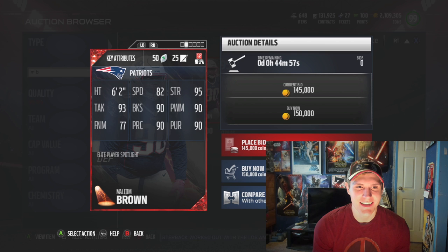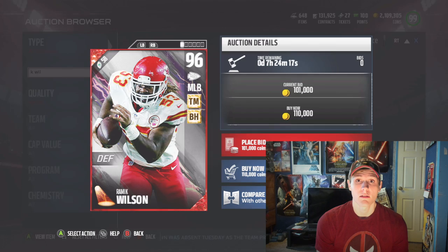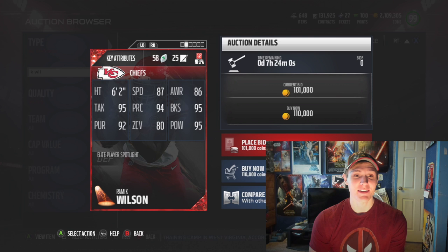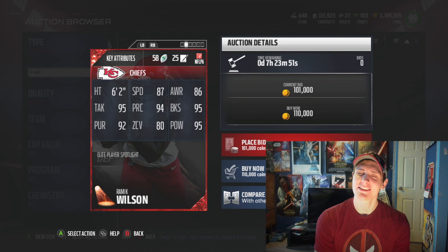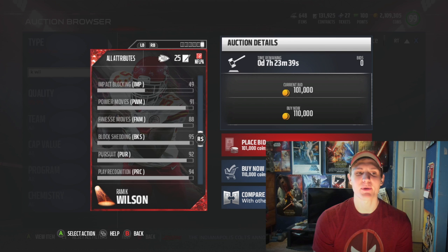Next up we've got Rameek Wilson, 96 overall middle linebacker with tackle machine and big hitter. Tackle machine is kind of pointless to me — if it doesn't upgrade speed or anything, I don't like it. He's gonna have 87 speed, 86 awareness, 95 tackling, 94 play rec, 95 block shed, 92 pursuit, 80 zone coverage, and 95 hit power. He definitely looks like a run-stuffing middle linebacker instead of a coverage linebacker with that low zone. He's got 91 power move and 88 finesse move, so this is definitely a run-stuffing and or pass-rushing middle linebacker. He looks kind of solid, but definitely not for 100,000 coins.